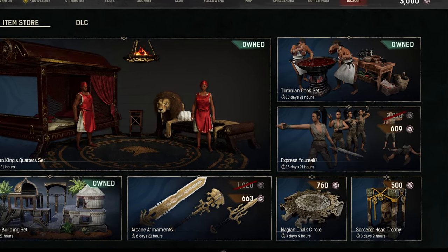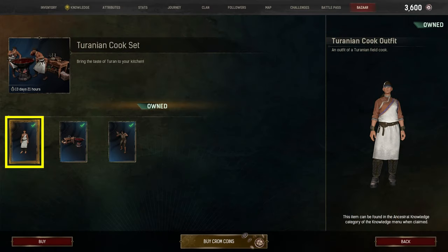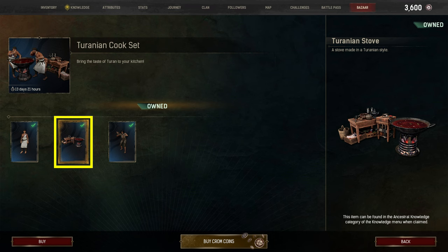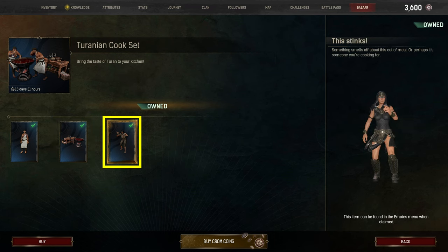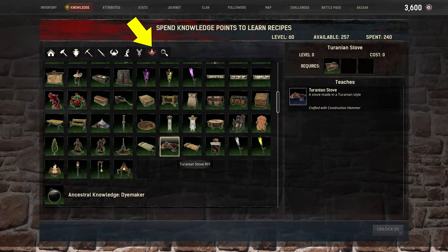So what's included with the Turanian Cook Set? The current bundle includes one outfit, one crafting station, and one emote. As of August 2023, the bundle costs 1015 chrome coins. As always with Bazaar items, once purchased you can find the recipes under the Ancestral Knowledge category.